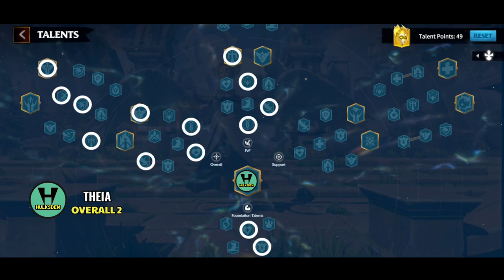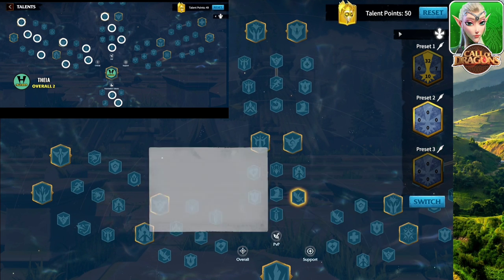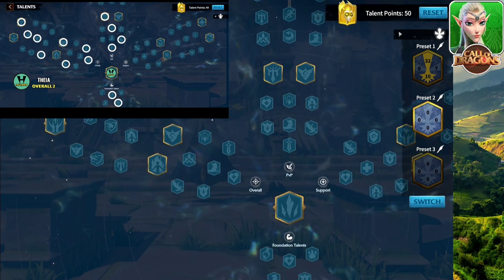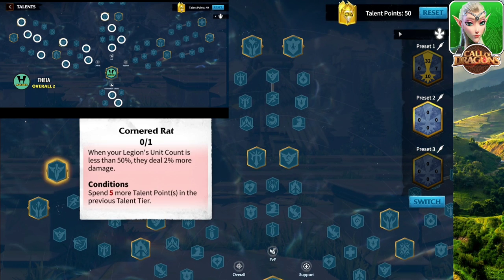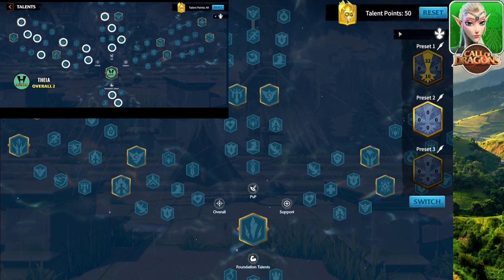Talent tree number 7 is Overall Two — pretty much the same as the previous one, except this time we come in the PVP direction instead of support. You already know the things we picked from there. And those are all the talent trees for Thea. I wouldn't recommend going all the way in the overall unless you're trying to rally someone with this hero. When you fill up all the points, you're going to have one point left — you can put it anywhere you want.